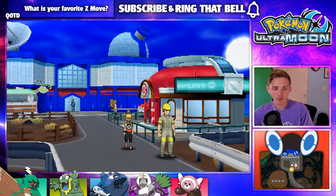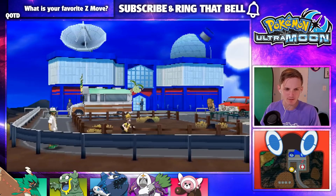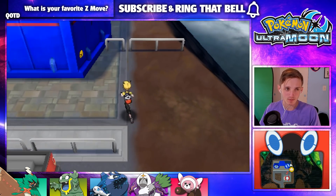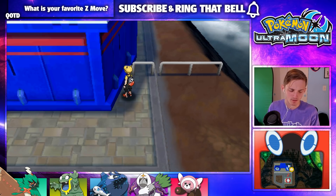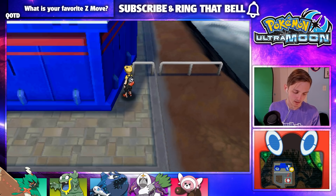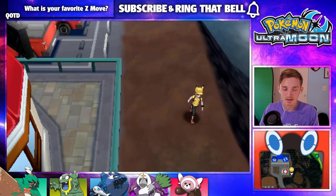Either way, guys, we're back and we're going to do a little bit of exploring here. We have a new area. I remember at the end of last episode I didn't want to get too ahead of myself, so we saved the totem sticker for the very beginning of this episode. BOOM! Let's go — we're at 47. I wonder if our next one is at 50. That would make me so happy. I want that Marowak! That's the next one and I might even add it to the team.